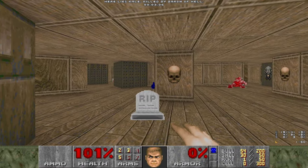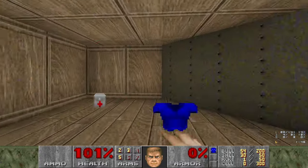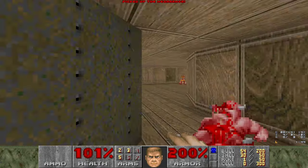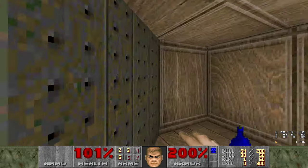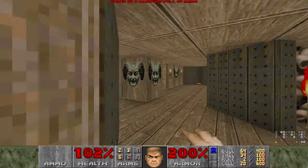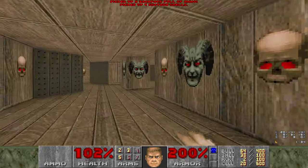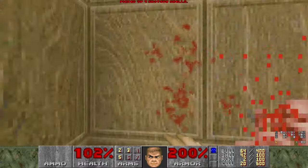By the way, here's where I died - through the Baron. We'll grab ourselves some armor - very nice. We will grab ourselves a backpack, which is over here somewhere. There it is. And a random pinky - where is he? He's so random I don't even remember him. There we go.